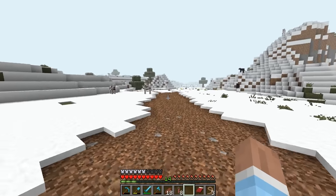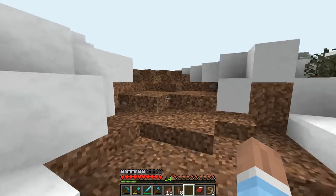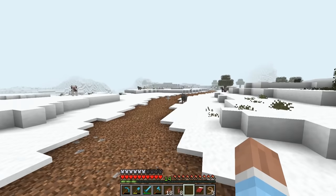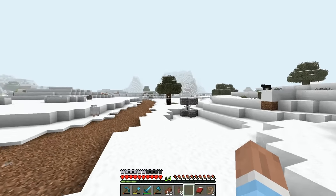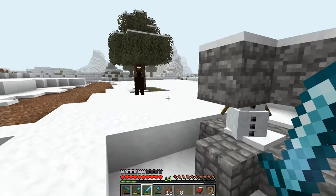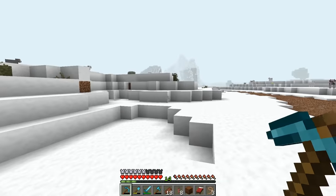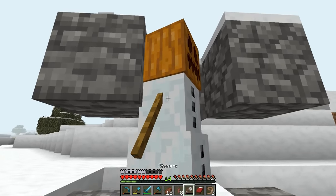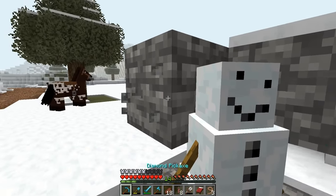Maybe just a couple houses. I think I did say church — but that can be fairly small, and that can also serve as like the school. So I think it'll be pretty good. We're gonna grab our horse and I'm just gonna kill this guy, I guess. Do I have pumpkins? No. You can shear these guys, can't you? They don't drop the pumpkin — well, okay, I'll just let you go.